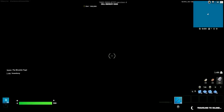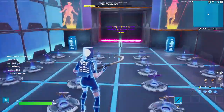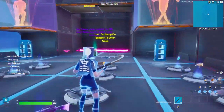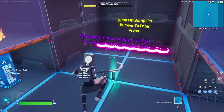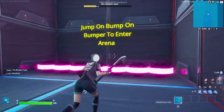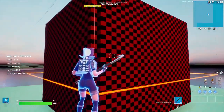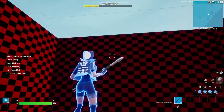Let's hop right into it and show you what it's all about. Right off the rip, this is where you spawn — it's basically just a spawn area where you pick up your guns. Use code MCPlays please, guys, it helps me out an insane amount. Then you just jump on the bumpers and it takes you to the ginormous Phase arena.